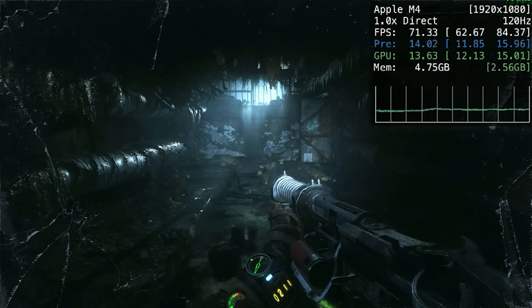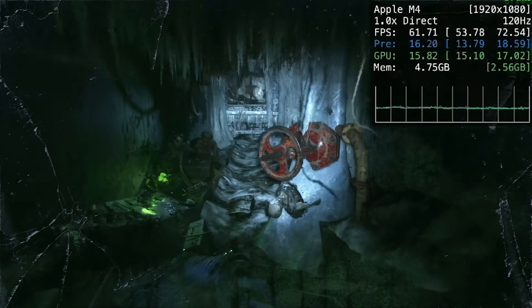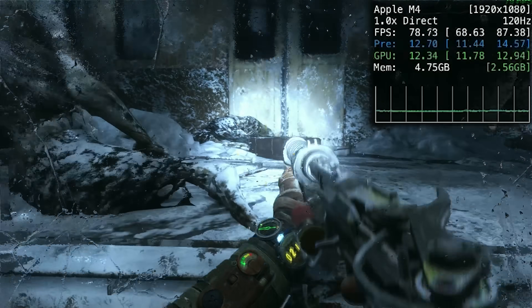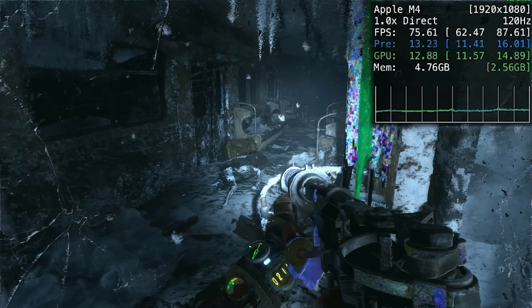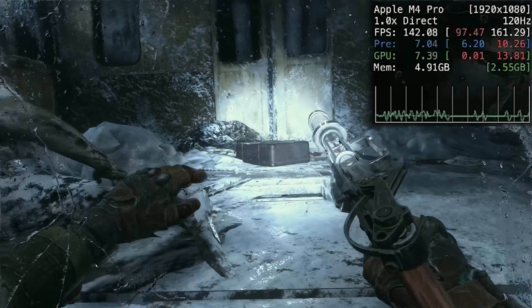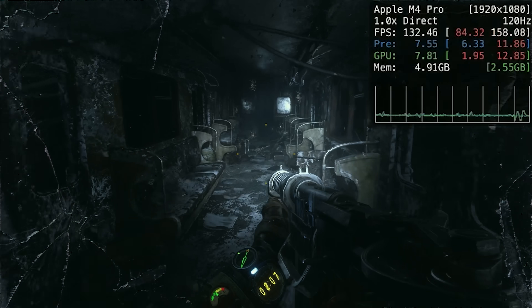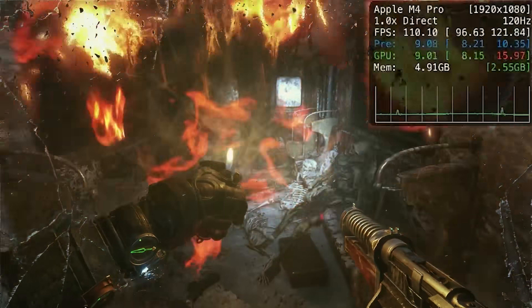The first game I tried was Metro Exodus, available both on the App Store and on Steam. At high detail settings and 1080p, you're looking at 60 to 75 FPS on the M4 — you can see the FPS counter in the top right corner using the Metal HUD. On the M4 Pro we're getting about 100 to 170 FPS; both chips do a great job running this game above 60 FPS.